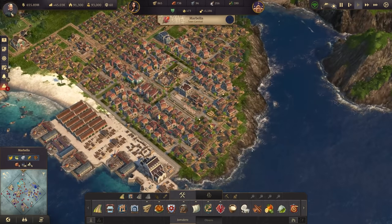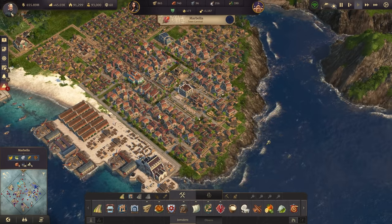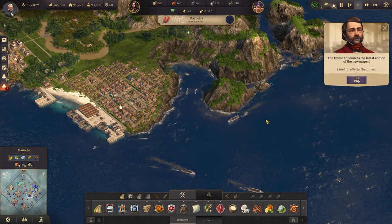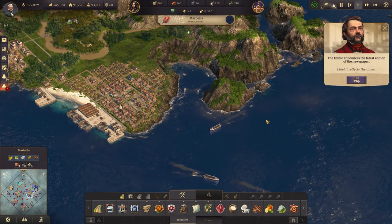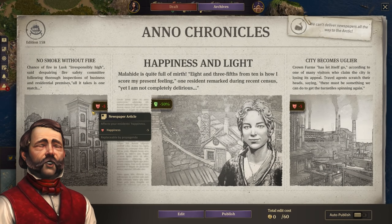Regular houses are now giving 13 residents — three more than normal, almost 30% more. The city becomes uglier. Crown Farms has let itself go.